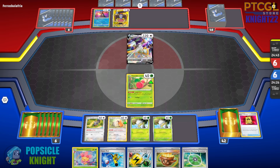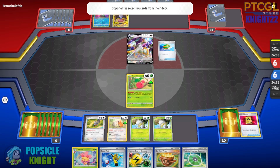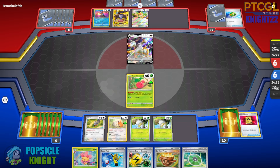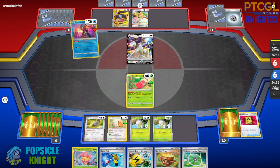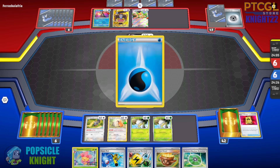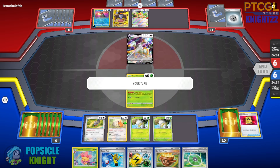My opponent also has Gimme Ghoul, so this is actually a Gholdengo deck paired with Arceus V-Star — a very powerful combination, allowing them to set up really nicely. If they evolve into Arceus V-Star, they can use the Starbirth ability, which can get them any two cards from their deck. They also have Radiant Greninja with Concealed Cards — discards one energy and draws two. And they have Squawkabilly EX as well, which allows them to discard their entire hand and draw six.